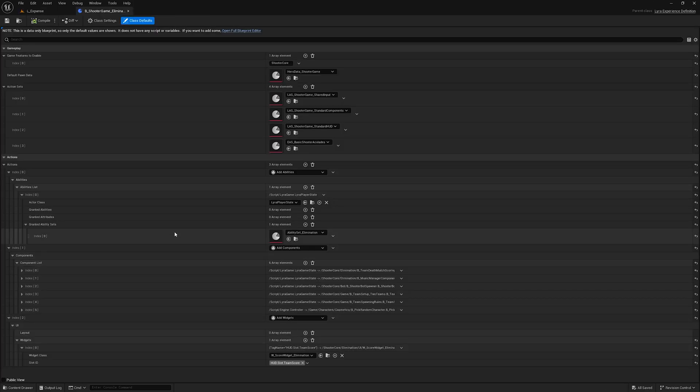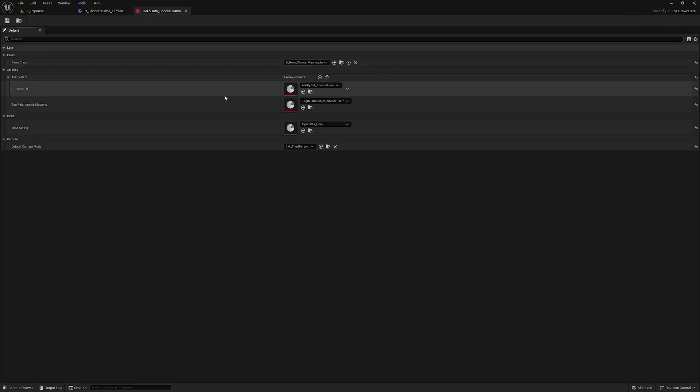This experience consists of all those settings — abilities, inputs, and all those things. I'll just open it. Inside this one you will find a lot of data assets. These data assets are the only things controlling what goes on in this map while playing. For our ability setup, we have to go inside the default pawn data, which consists of all those abilities.